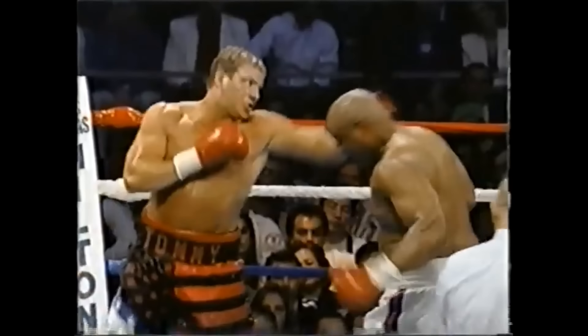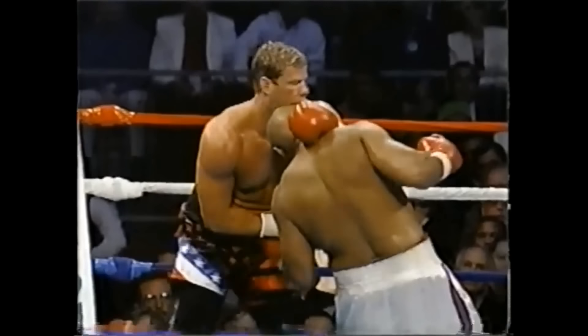Left hook by Morrison, and again Foreman takes it well. Straight jab by Foreman. Low blow again by Foreman, and this time Morrison's hurt. The rule in the World Boxing Organization is that Tommy Morrison can take as much as five minutes. That was one of the reasons why George felt uncomfortable with Lane as the referee here. Now ironically it appears that Lane allows Foreman to get away with low blows without deducting a point.